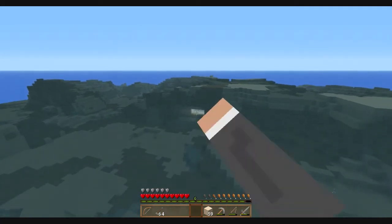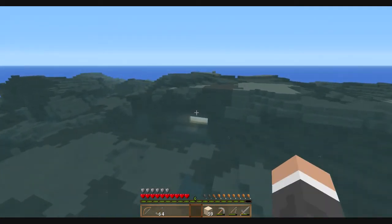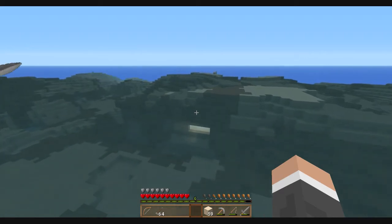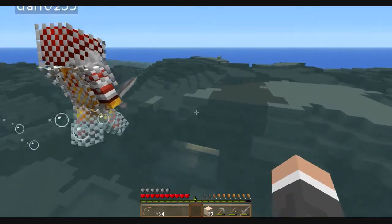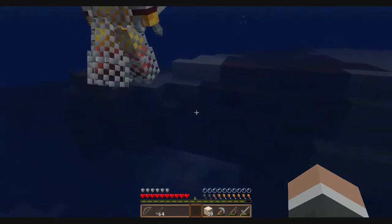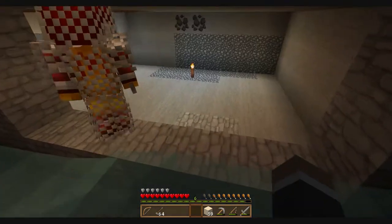We also squared out that little cave hole bit, whatever you want to call it, just because it was so hard getting in and out of. We also blocked off some of the water because it's just a bit of a pain — you'd get to the surface with one heart even. Yeah, it was incredibly annoying.